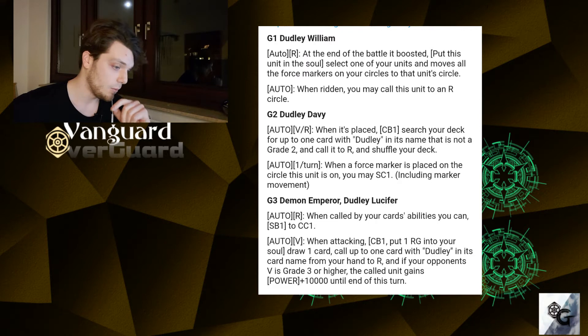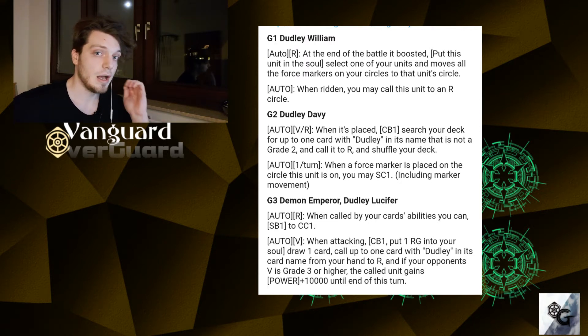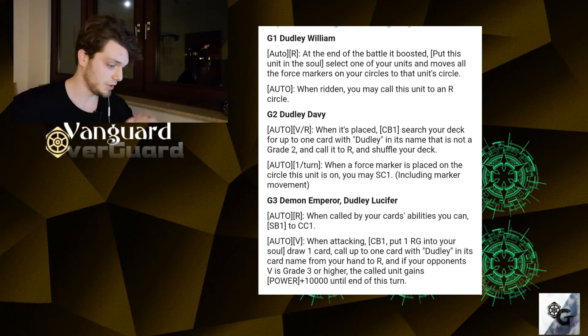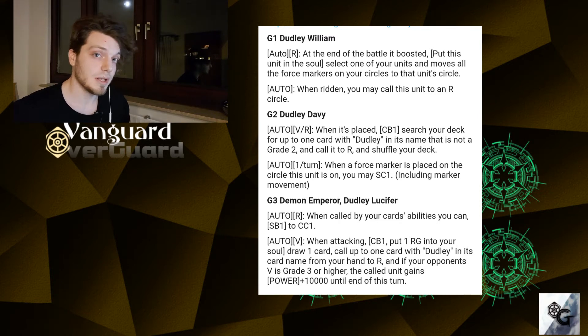And the auto once per turn ability — when force markers are placed on the circle of Dudley Davy or moved. Then with our grade three, Demon Emperor Dudley Lucifer, with the effect auto on rear guard circle: when called by a card's ability we can soul plus one to counter charge one. And auto on V: when attacking we can counter blast one, put one of our rear guards into the soul, then draw one card and call a Dudley card from our hand to a rear guard circle. And when our opponent's vanguard is grade three or higher, that unit gets an additional plus 10k.